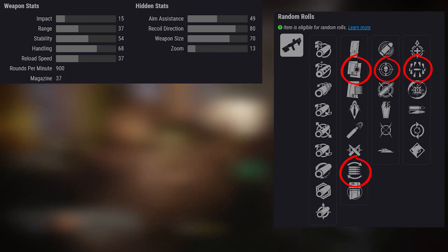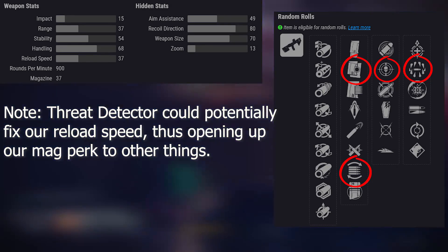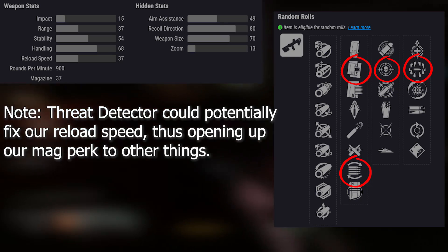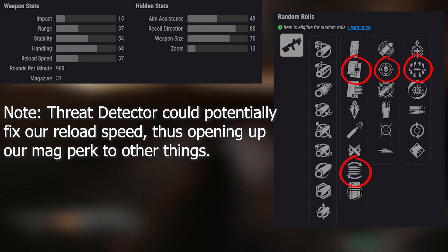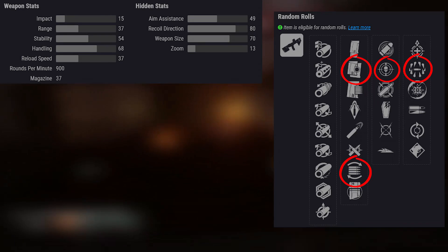Because if you're coming from Recluse and you're used to having something like Feeding Frenzy, this reload speed is going to seem like it takes forever. Unfortunately, Feeding Frenzy is in the same column as Surrounded. Now if you happen to be rocking gauntlets that give you increased reload speed, I would just go with one of these perks that increases our magazine size.